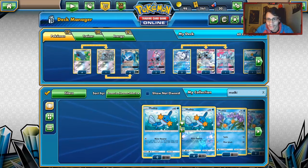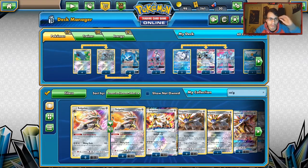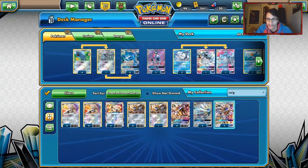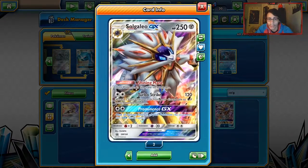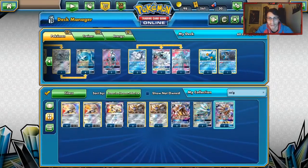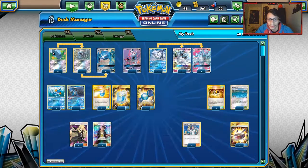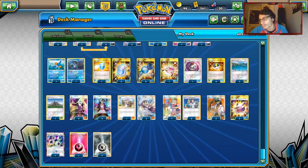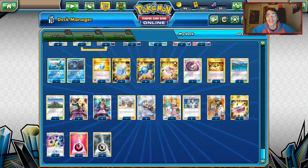If you want to adjust, you could consider running a Solgaleo line instead — either Sunsteel Strike or Turbo Strike Solgaleo would be good picks. But Swampert is cooler and provides draw. I'd highly recommend Solgaleo Prominence with Metagross's Max Potion spam as a really good combo. I might make a Metagross Solgaleo video down the road if you guys want that. But for now, we're going to look at the Swampert build from Japan and try it out.